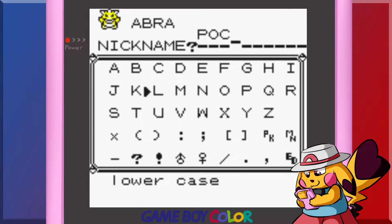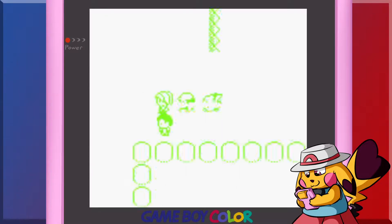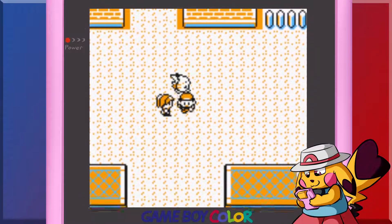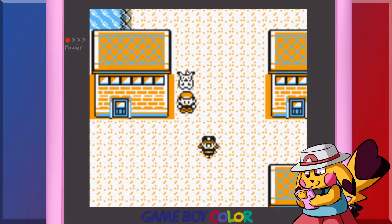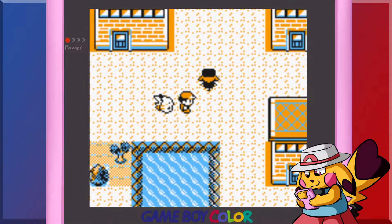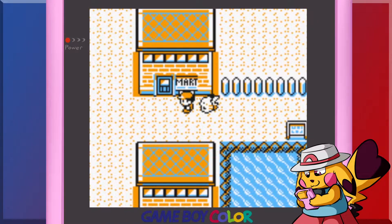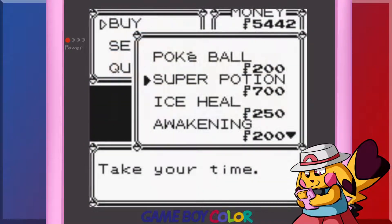I did not expect that to work. We now have an Abra — even though we already have Mew. So if Adam ever dies... I should have used the other TM. Oh well. I'm going to get some items real quick. We cannot purchase regular potions at this Pokémon Center — that's interesting. I'll get three of these.